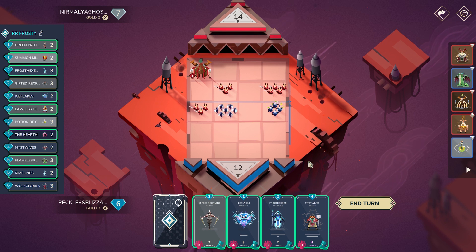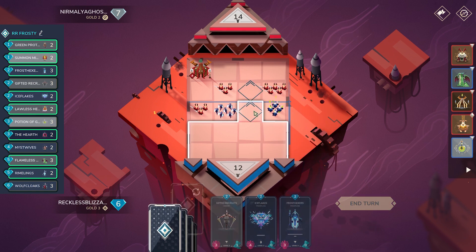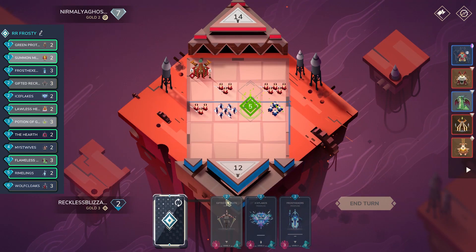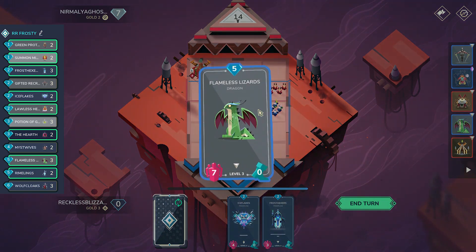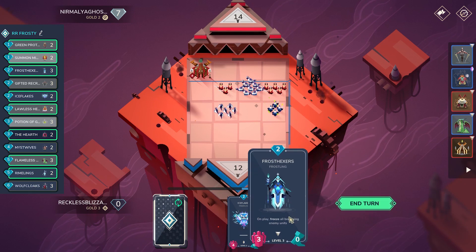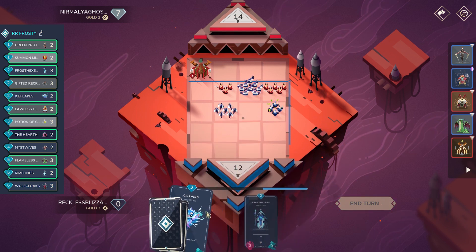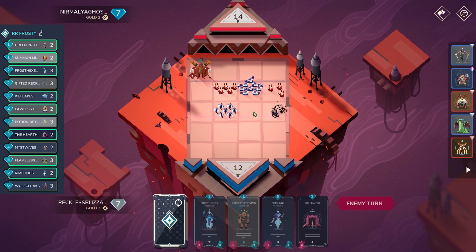Mistwives can't come out — it kind of has to come out. I think Mistwives has to come out and I guess we have to kill this with Gifted, which really sucks. I hate playing against these level 4 cards, but we have to do what we have to do. After this, which was a pretty solid play, I think I'd rather cycle Ice Flakes here. Frost Exorcist is level 3, so it is one stat less, but it does have a freeze effect. We still have frontline, surprisingly.